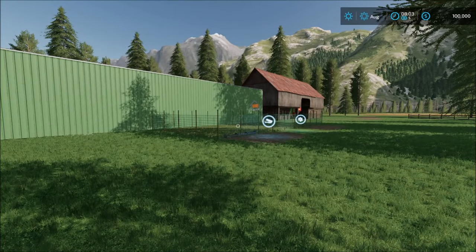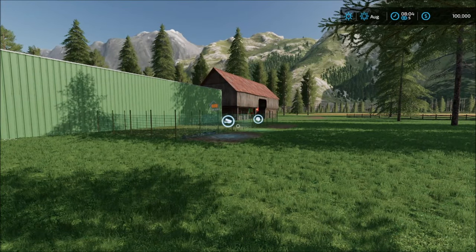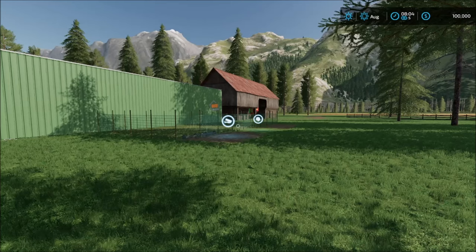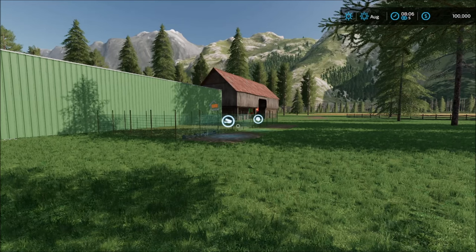I changed up some things on here a little bit. There are a couple things you're going to notice right off the bat just by looking: I changed the trees. Since the premium came out — the Zalonka map and all the new carrots, parsnips, and beetroot — this map has been broken because it has too many crop types.